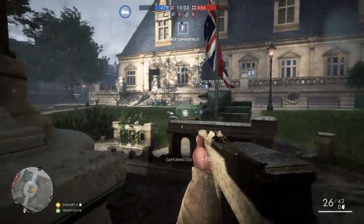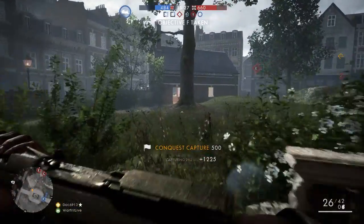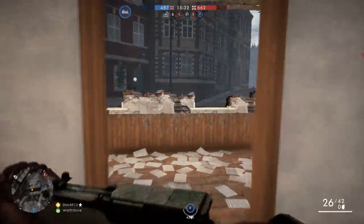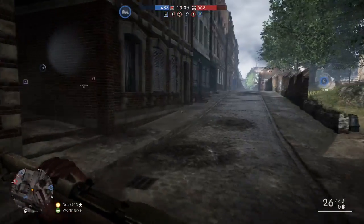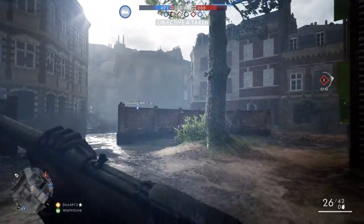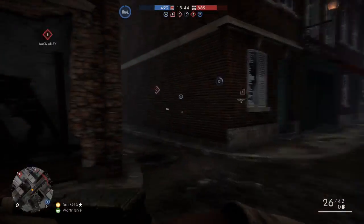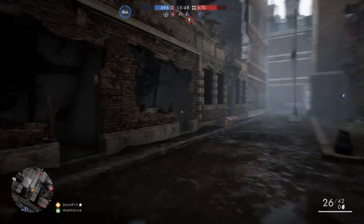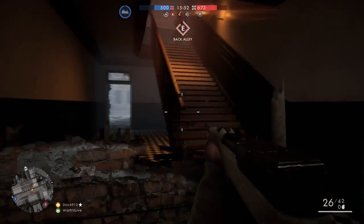A lot of really good points coming up from the Foxtrot point — we have taken objective Freddy. That's kind of going to be my strategy continuing through this, just for the sole fact that I do need the points. I also want to support the team, try to pick up wins when I can, pick up kills, pick up all that kind of stuff.